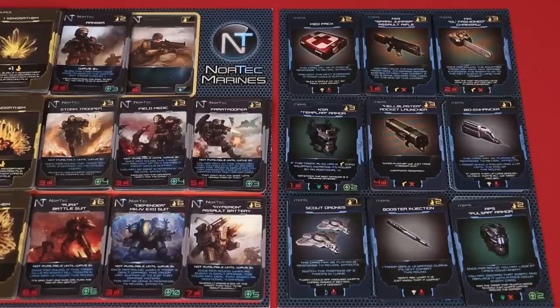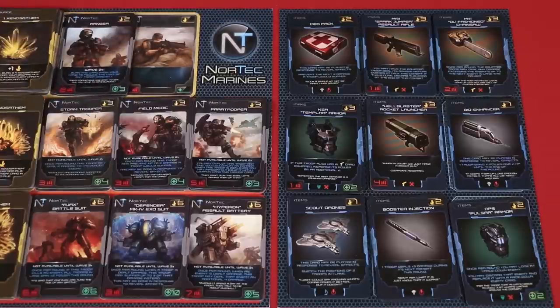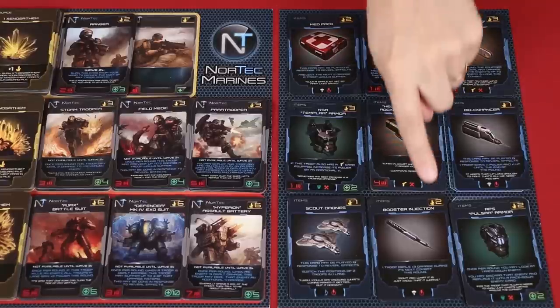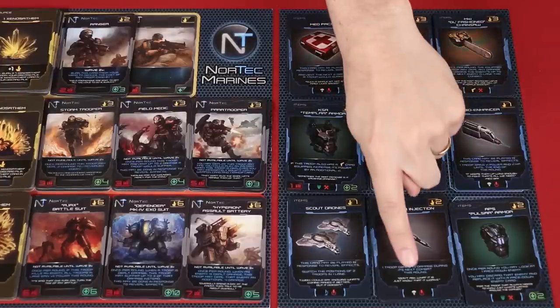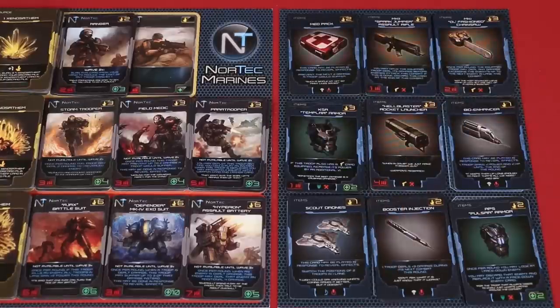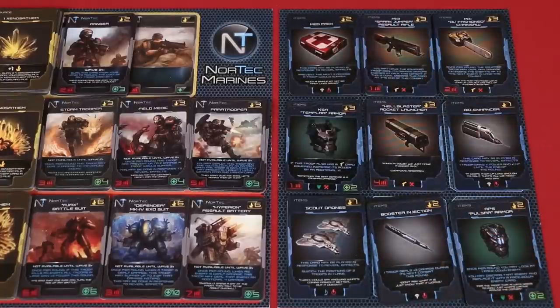Luke, how much Xenosatham do you have to spend? Five — that was a good pull. Luke's going to discard those. He's decided on two Rangers and one Booster Injection. Now, Booster Injections cost two, and you only have one Xenosatham left over. But because it's a medical item — it has the medic symbol — my division lets me make it one less cheaper. So it costs one less to you.